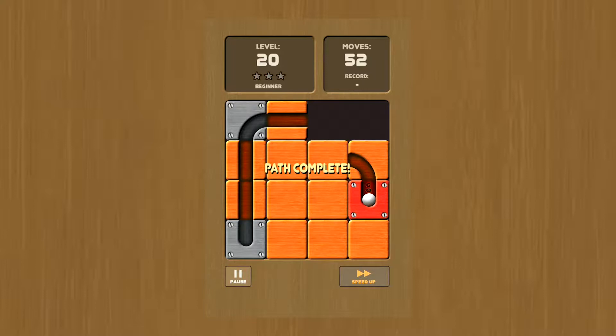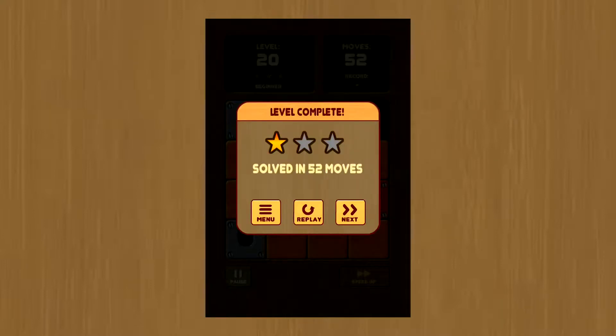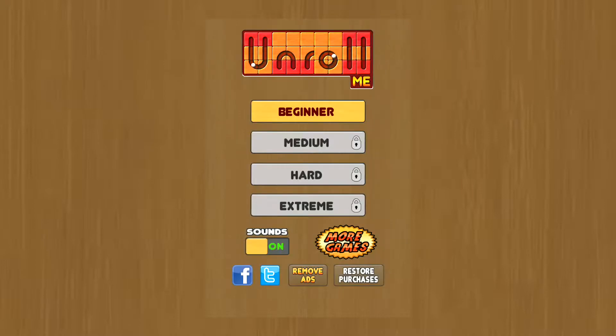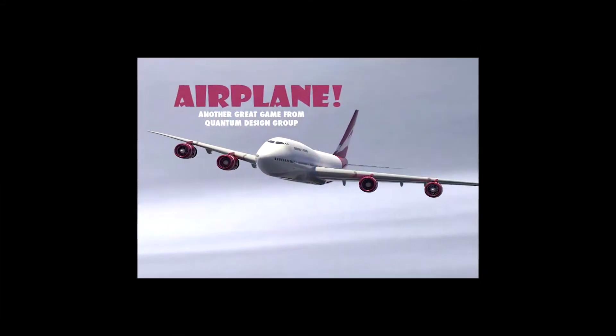That's like — we would like to hear your feedback. How about we cancel that and move on to the next bit. No internet — internet connection is required to purchase items. I don't need to purchase items. I see. Okay. Now let's go on to a different game called Airplane.